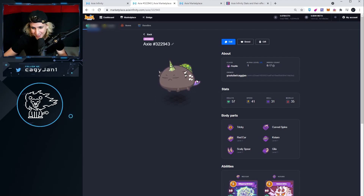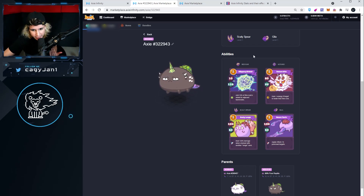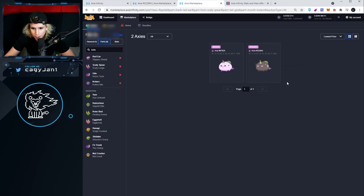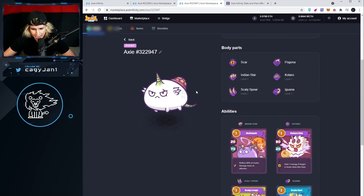This is a beautiful axie — holy crap! Gila! Let's go! Gila, scaly spear, kotaro, and red ear. I think this one is a rare axie as well — a very rare axie. Oh my god, I just bred a super rare axie! Hopefully this one's really, really good. Beautiful axie, absolutely gorgeous!